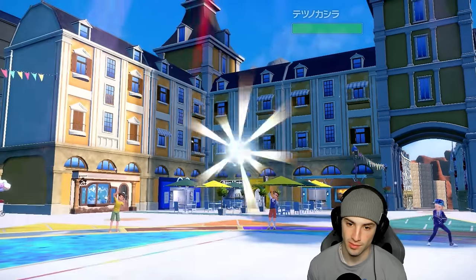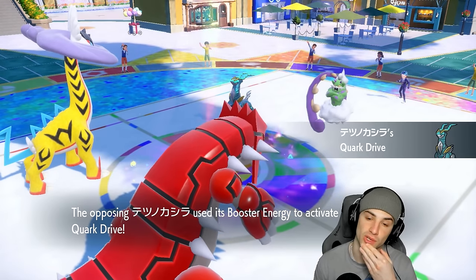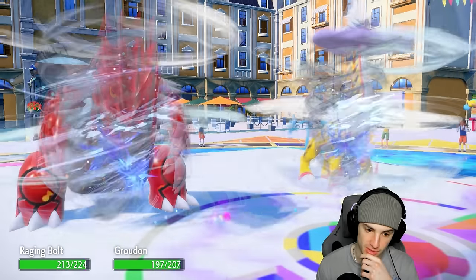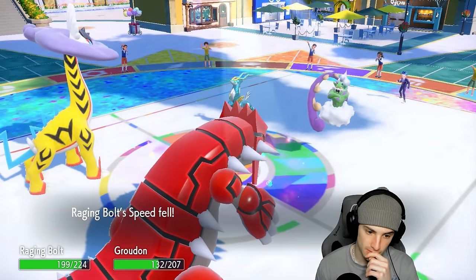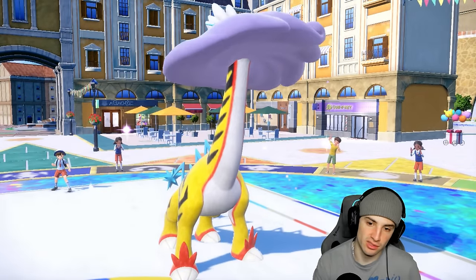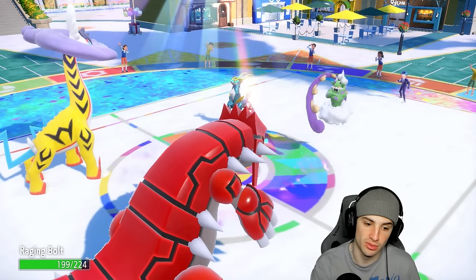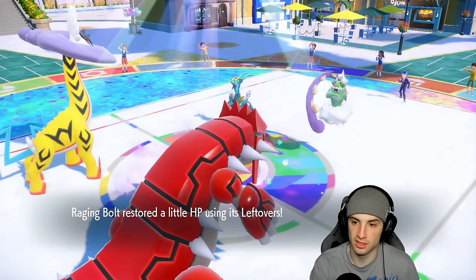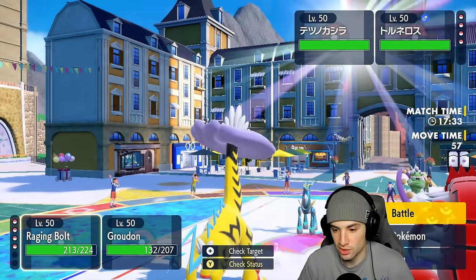Iron Crown comes out. We're Coil-boosting again — wonderful. Hurricane Storm flies, doing decent damage. I'm thinking about Draco Meteor on Iron Crown. I could stay in and go Blades, or swap into Rillaboom and Thunderclap. But if they swap in Indeedee, that could be a problem. I'll go Draco Meteor into the Iron Crown slot.